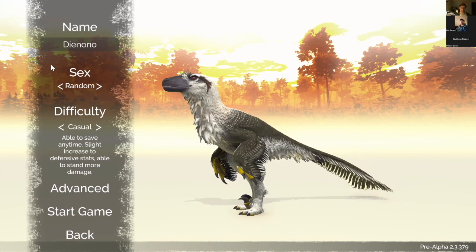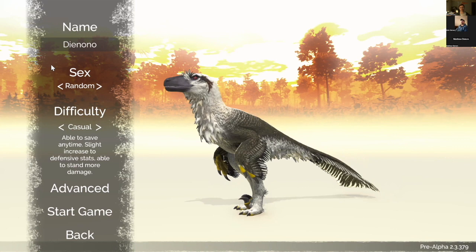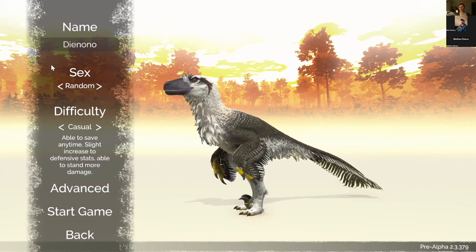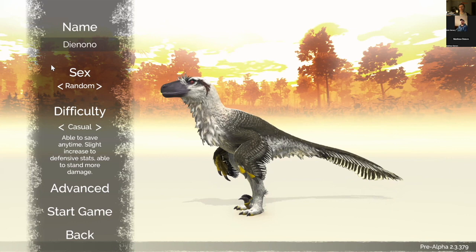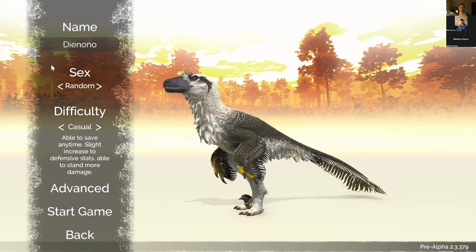Deinonychus could get close to the same size as the ones in the movie. The Utah Raptor can get up to probably seven feet tall if it stands high — it's about six feet tall but could stand as much as seven feet or more depending on its stance. Anyway, let's start this game here.